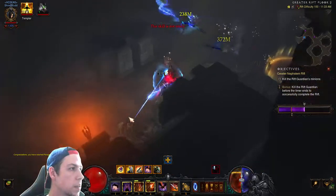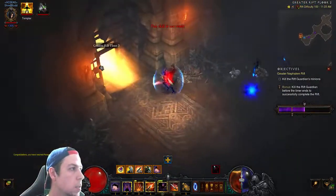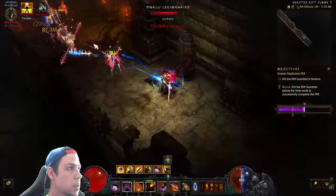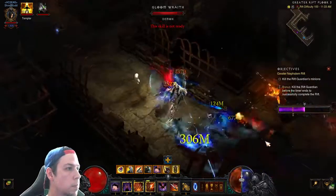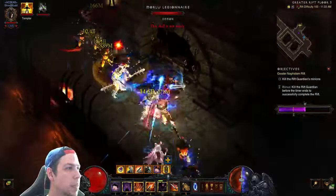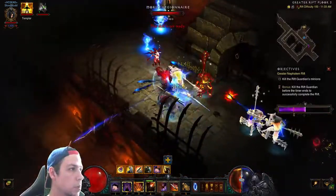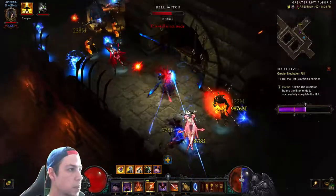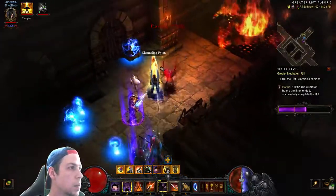I was hoping to find a decent pylon. We got a power pylon, but a conduit would be perfect for level progression. That sucks — already at the end. There are a lot of ranged mobs on this one. We got a channeling pylon — channeling's not great for me. Might just grab it and pop it. We got a little elite pack. The mobs aren't even that great on this one either. Okay, we got them.